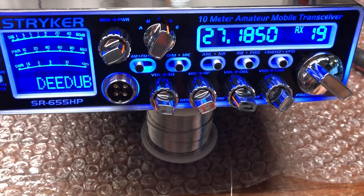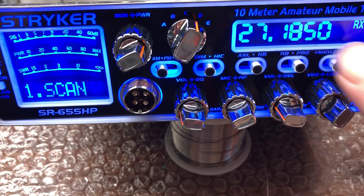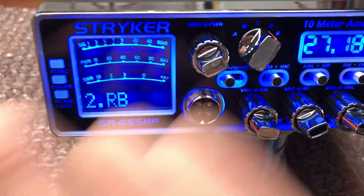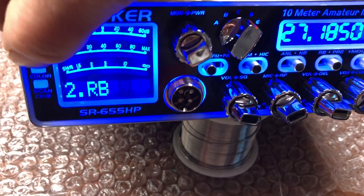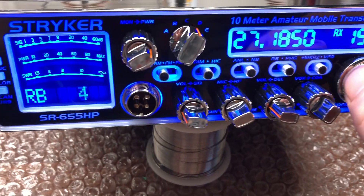Just a fast tutorial to show you how to get to the Roger beep. You'd flip over to PRG, move your channel selector to RB, push function, and then go back to your channel selector.